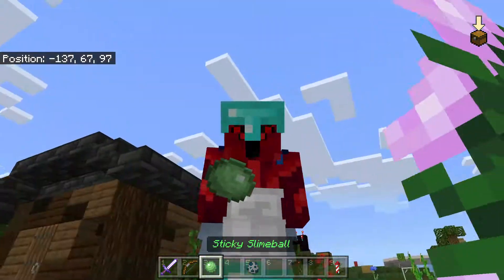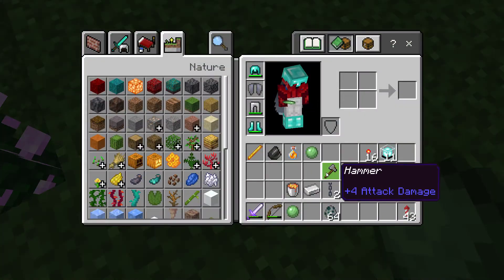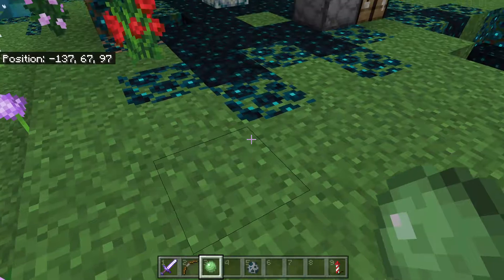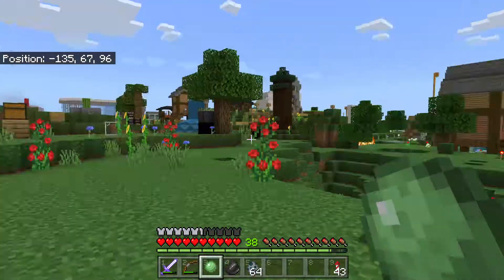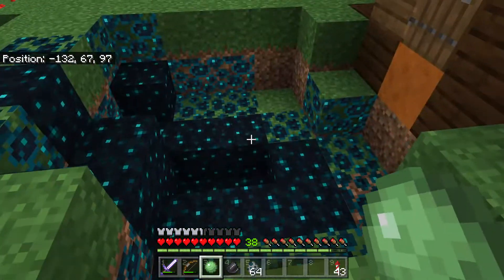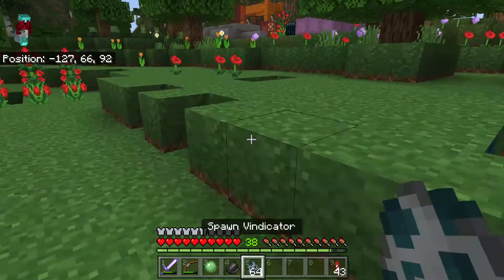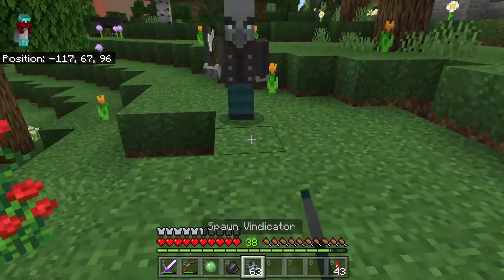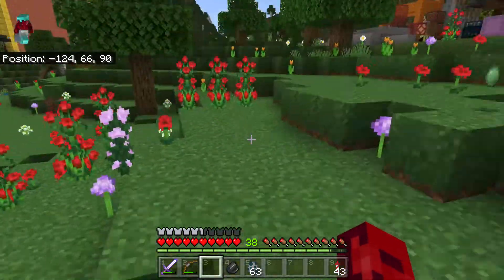Krippin Victor back with another video. I made another Sticky Slime Ball. If I just switch to Survive Mode, now if I just spawn an indicator here, drop down my Sticky Slime Ball — let's see, you got clothes.